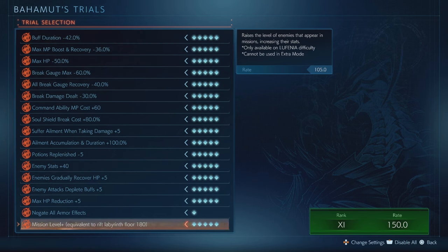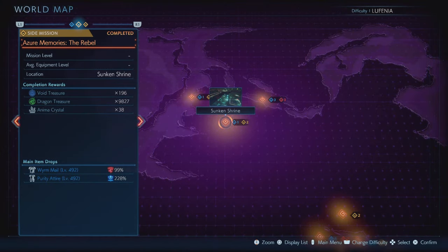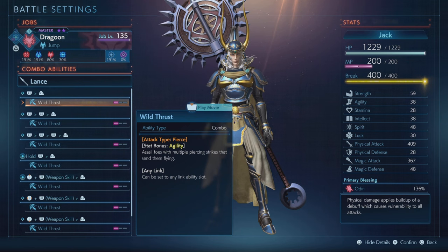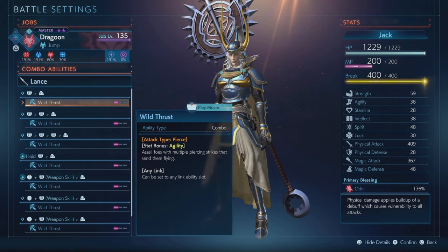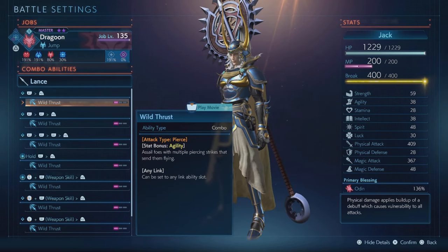Basically what you want to do to maximize this farm is put on all of the trials, as you can see here, and then use the wild thrust ability on Dragoon. You will need that because at the end of the mission you'll need to push the bosses off the map since you can't do any real damage. Just follow the route I take in the video and you will get easy farms going.